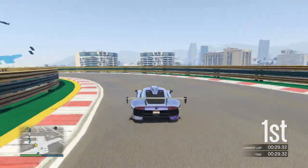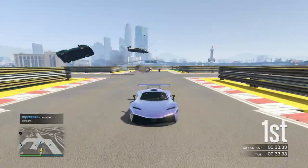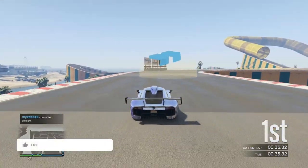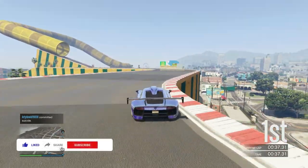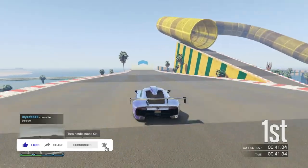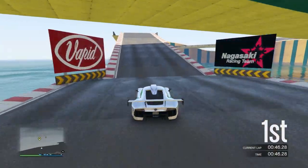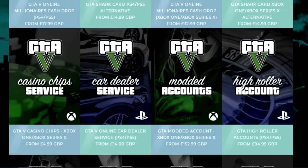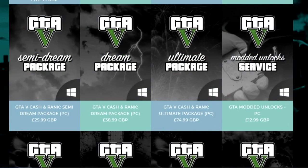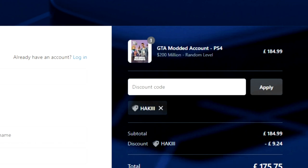I merged all the duffel bag glitches into one compilation video. Before we start, if you enjoy it take two seconds to drop a like. If you're new to the channel go ahead and drop a sub and join the Haki army, and don't forget to turn on the notification bell. If you need some help getting money, check out Digga Zani down below in the description and use discount code Haki for 5% off at checkout.